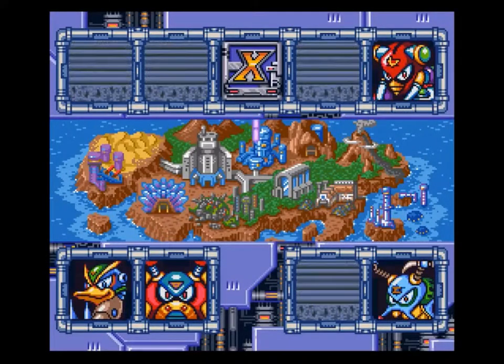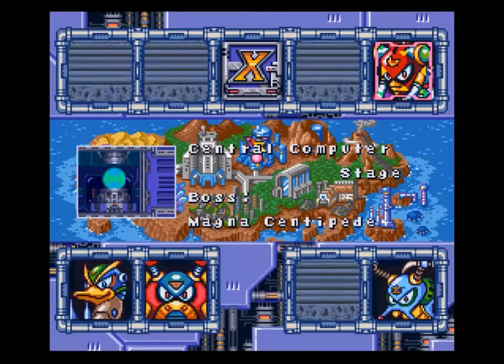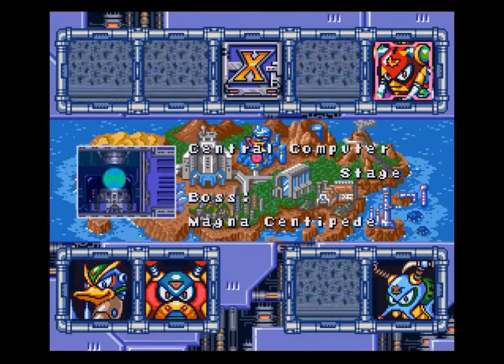Alright, now as you can see, there's only one ex-hunter left, and we're gonna go to Magnus at the speed stage. You can get everything on here without having to backtrack as long as you're careful. All you need is Flamestag's ability, and that'll be it.